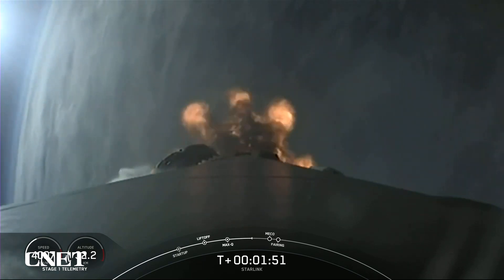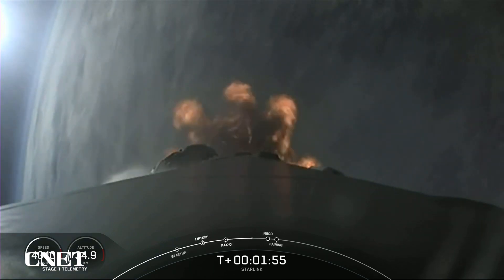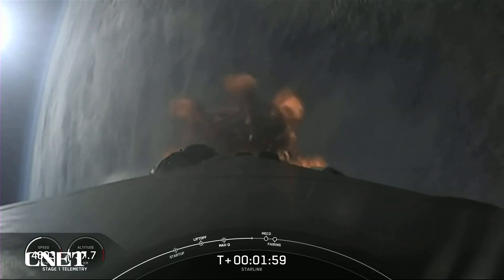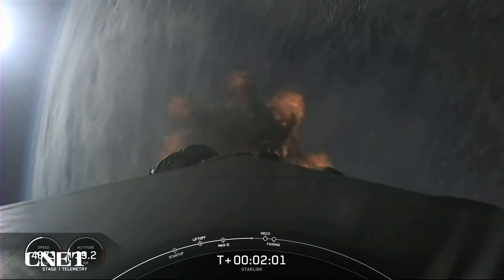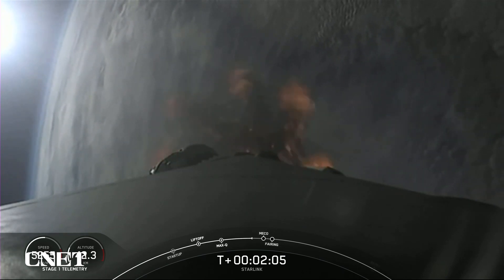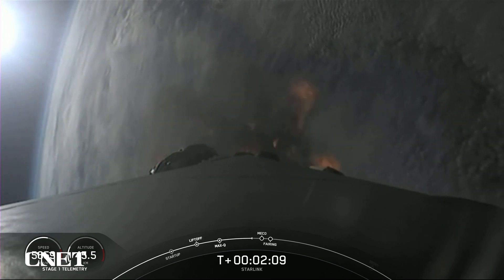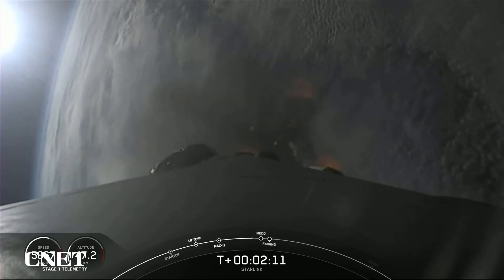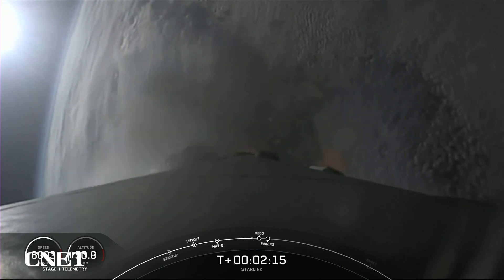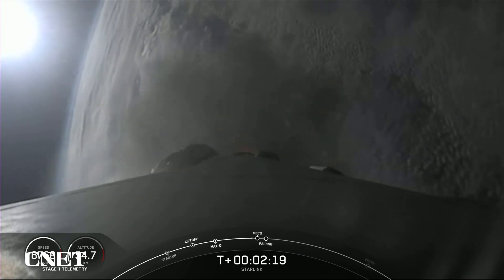The first stage will make its way back down to Earth and land on our drone ship, Just Read The Instructions. And the second stage will continue with SES-1, or second stage engine start one, and that's where we light up that Merlin engine on the second stage. And then shortly after, we will deploy the fairing halves. Falcon trajectory nominal — trajectory is looking nominal, and we are coming up on those events in just a few seconds.